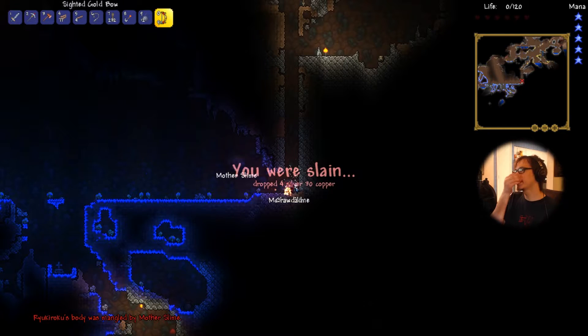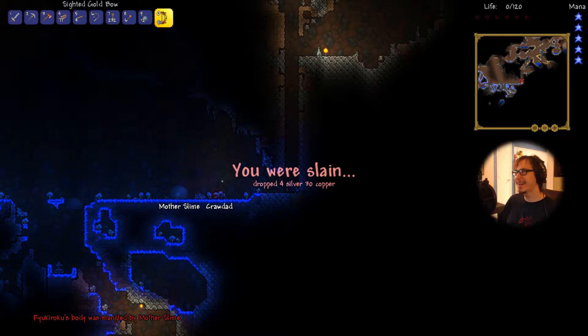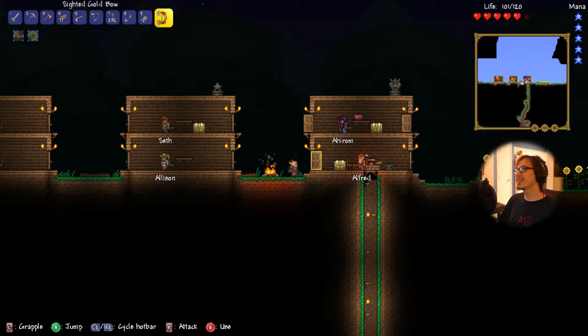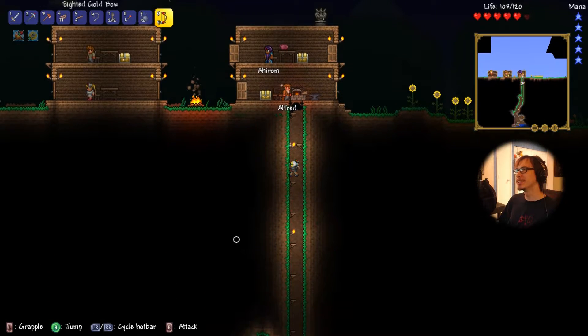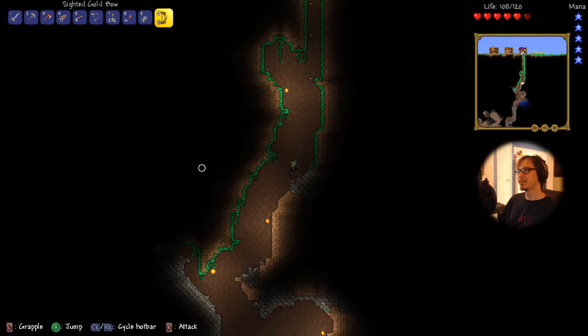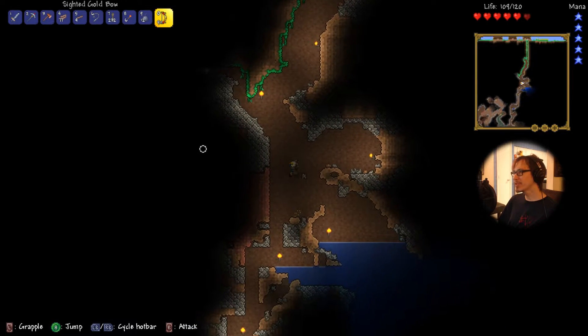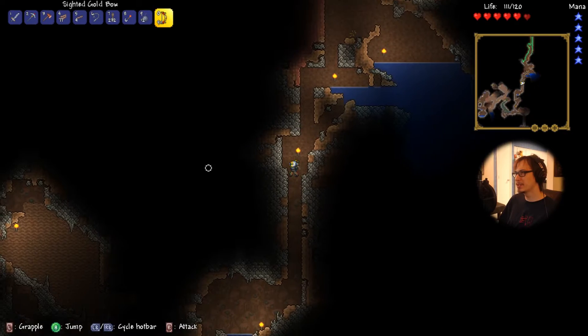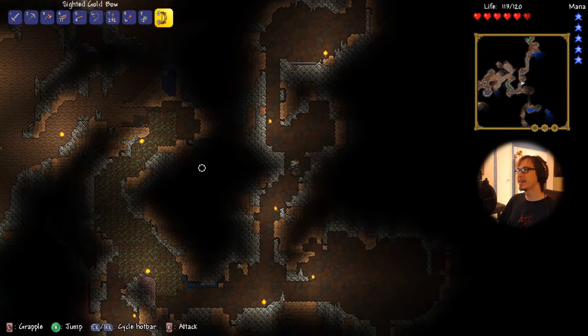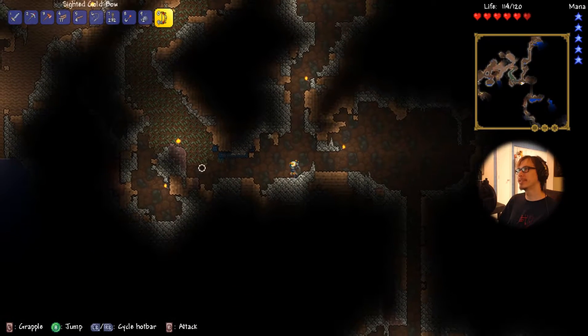That didn't work out very well for me — I'm already dying in this episode. Oh, look at that little crawdad, he's got some silver on him. Another thing these enemies do in Expert Mode is they can steal your money that you drop on death — they'll hold onto it. So you have to kill them to get a portion of it back, but you won't get all of it. That area is just really tough.